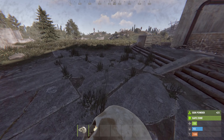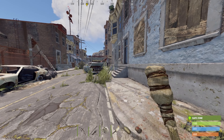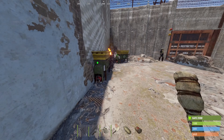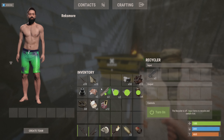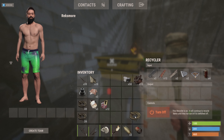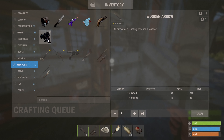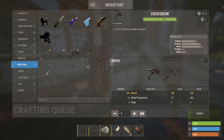Now that we're in Outpost and you've gathered some components, recycle. Recycle everything except two rope. This is going to result in a ton of cloth, some scrap, some frags, and even some high qual. At this point we're going to craft our weapons, focusing on a crossbow and a nail gun, as they are the most useful early game items.